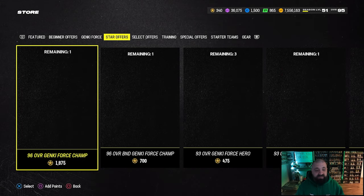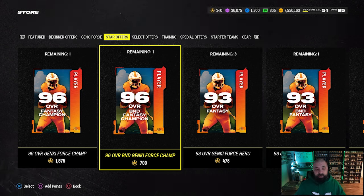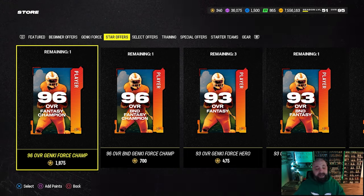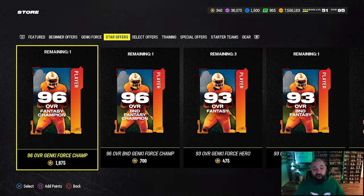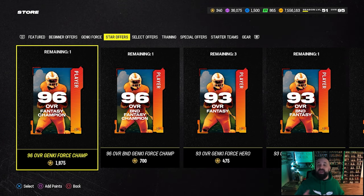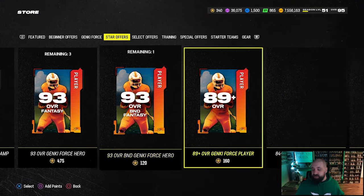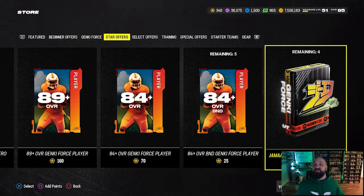In the store under the stars offer section, you can get a 196 overall BND champion for 700 stars, which is very obtainable. For 1,875 stars you can get a second free 96 overall champion that's non-BND, so you can turn it into coins. It's probably a good idea to wait until Thursday when new 96 overall champions arrive so you have your choice between part one and part two players. Also, I wouldn't be surprised if they add an elevation pack offer in this store purchasable with stars.